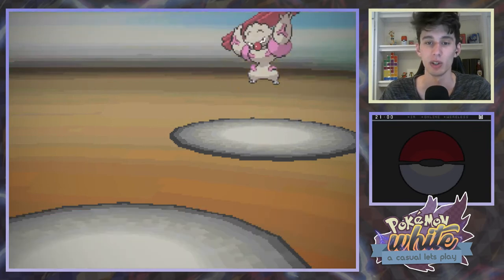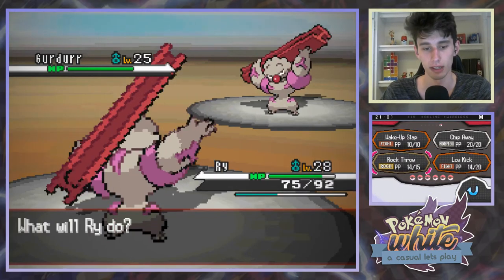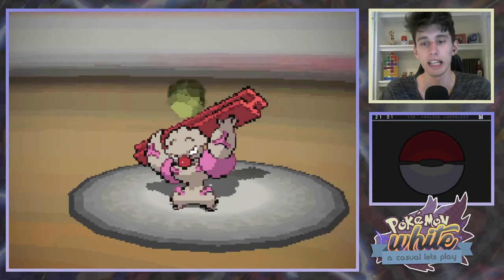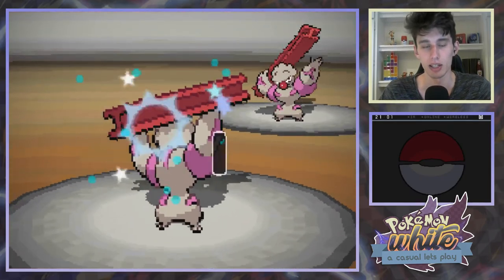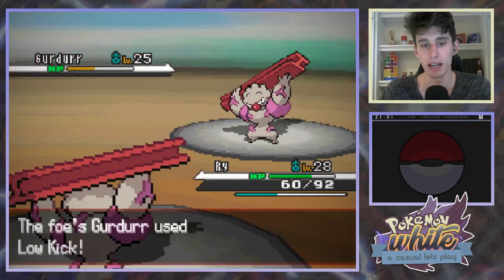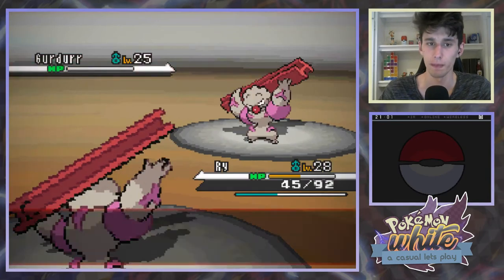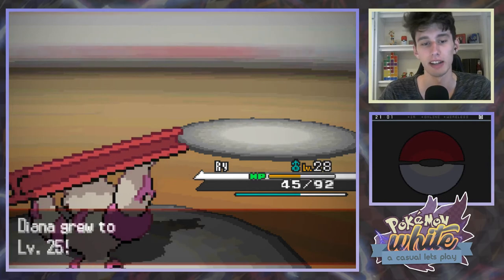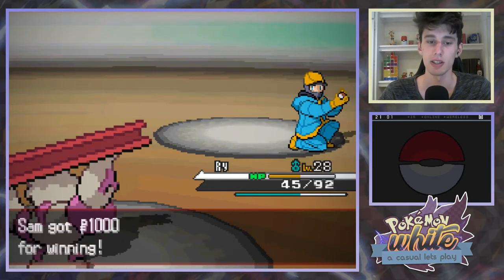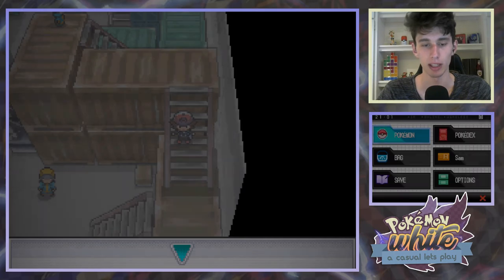Worker Philippe has a Gurdurr. Oh no, level 25. Do we have anything that can deal with this? We haven't got a flying type Pokemon, which would be helpful. In theory we should be able to win this fight. How heavy is a Gurdurr? Because if it's heavy, that Low Kick's gonna do a good amount. I am also heavy so it's gonna hurt me as well. That Low Kick should kill this one now. The EXP share in this game is so helpful - all of my Pokemon have just been leveling up in the background. Graham's level 22, he's the lowest. I think when Diana gets a couple more levels we'll switch the EXP share on to Graham.